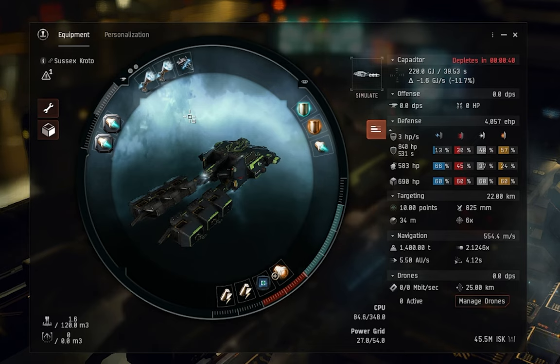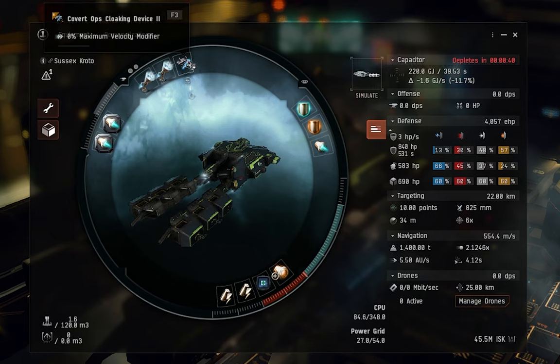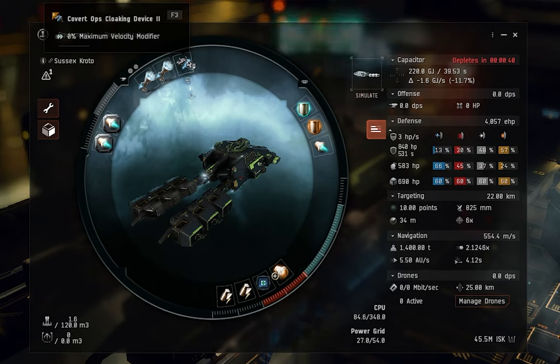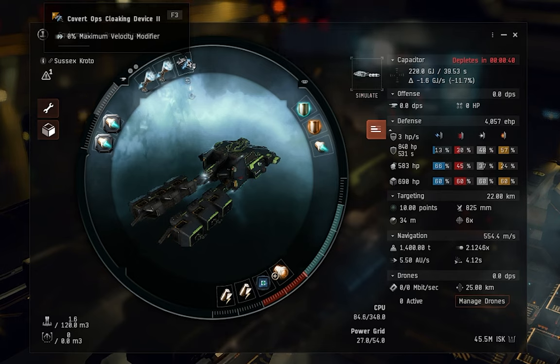Some people like to take the covert ops cloak off and put scan probes on temporarily. For me, I tend to go in with a secondary ship — something like a Probe — scan down the sites I need, bookmark them, come back, grab the Prospect, and then fly out. Some people will use a mobile unit to swap fittings in space, but I found I couldn't quite fit everything in my cargo hold, and I'm quite happy just setting the bookmarks, jumping in, and jumping back out.